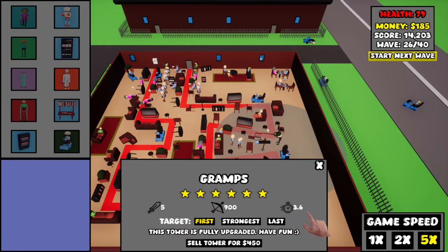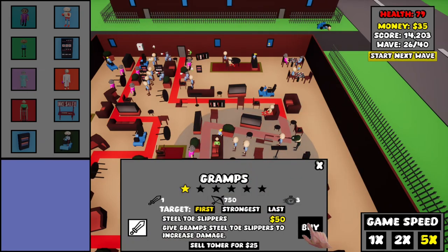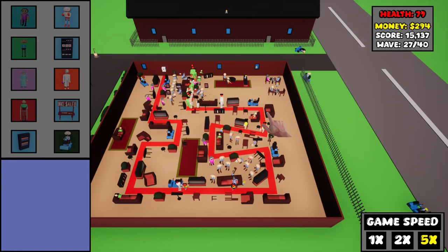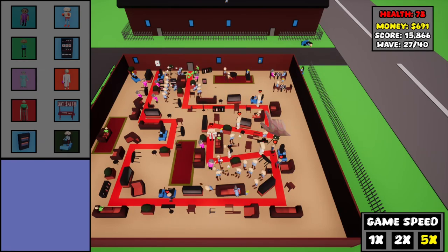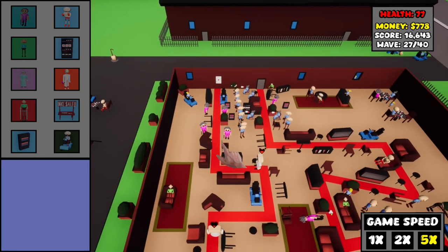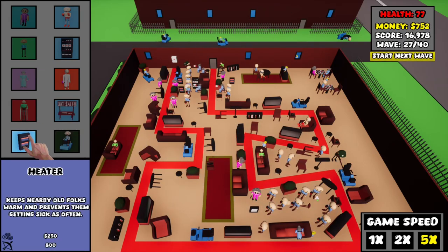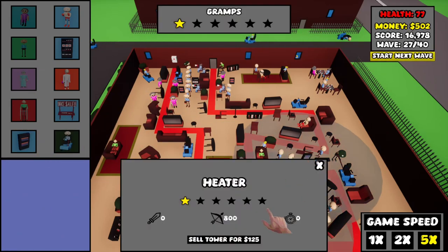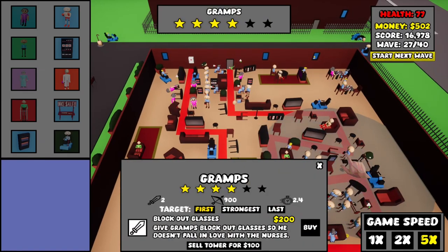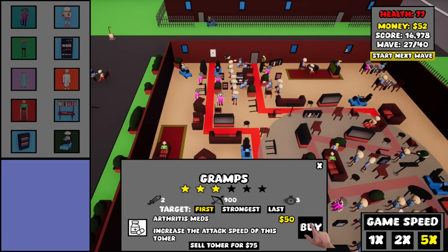One made it through — actually just one, because one of them got killed before they made it to the medicine cabinet, so that's good news for us. Let's upgrade some of these gramps to full capacity. We can have one at full capacity. I'm broke, so I can't purchase anything now. We are now on wave 27, which is a good thing — we made it this far. The waves are getting harder and harder, just like every other tower defense game at this late stage.